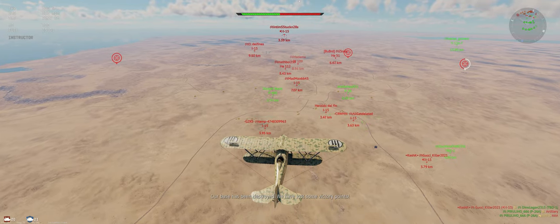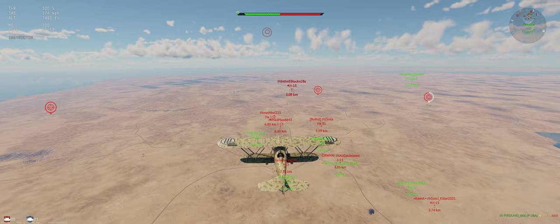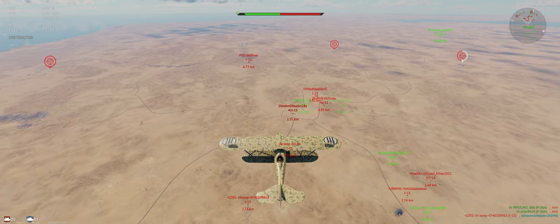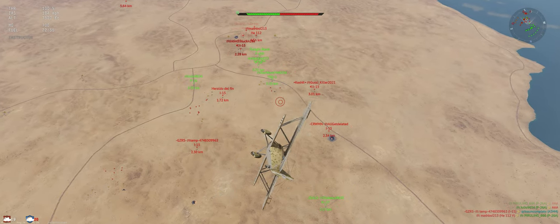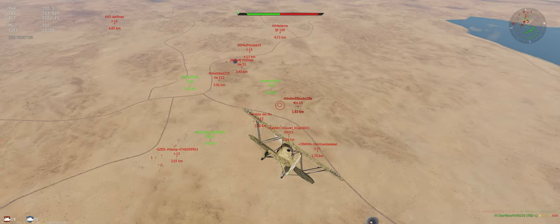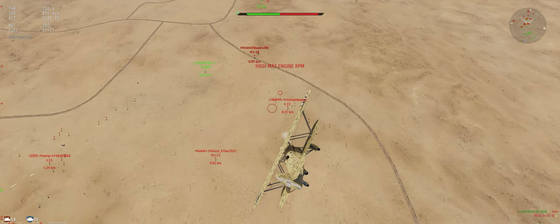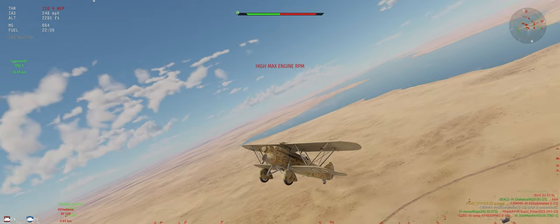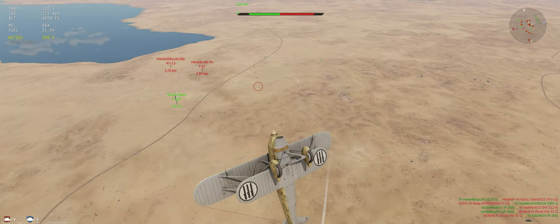Let's keep climbing - I think we're high enough that nobody below can do any damage to us right now, but that guy is our worry. He dropped down - that's great. Now we can get down in there and energy fight. I don't like that they have their ground AAs down there, but sacrifices must be made. Not a perfect approach by any means, but we want to get after the guys who are shooting at our teammates because they're not typically paying attention. We'll throw the WEP on, climb out, and see if we can hold some of this energy.